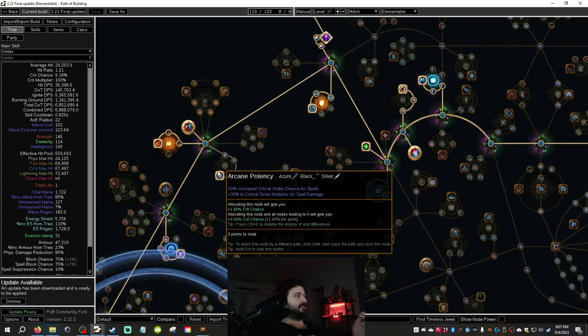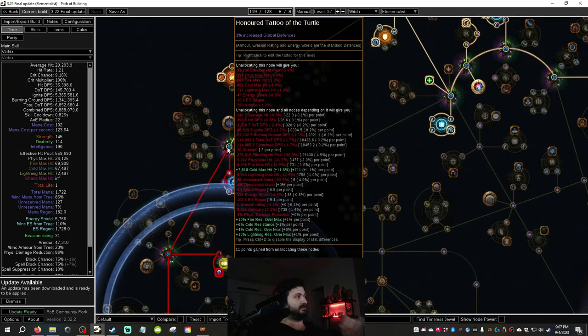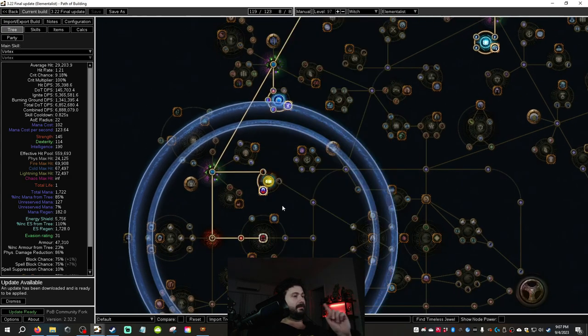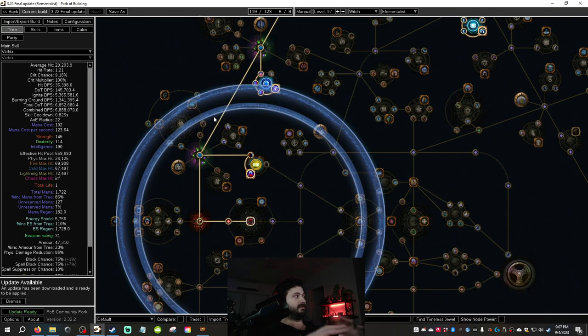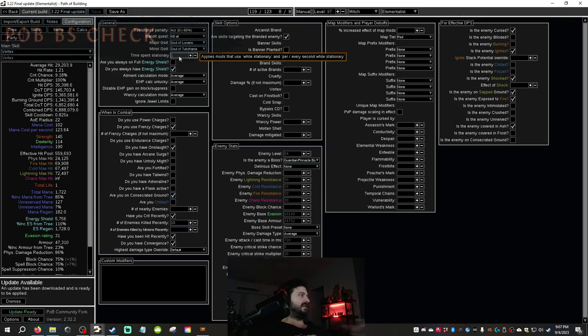We'll run through everything in the build and identify by exception what's changed. I'll talk about how I managed to juice my defense up significantly using tattoos — a really good tip from someone on Discord. So thanks a lot for that. In the check configuration: we have one-time-spent station room when boss fighting. The only effect of removing that is a little bit of ES regen. We have Solar Nara, Solar Tukahama, energy shield, and frenzy charges from Cold Snap.